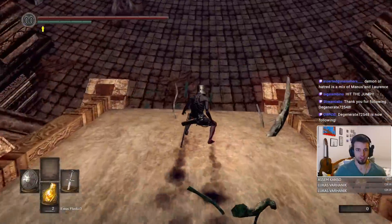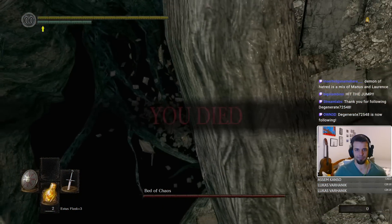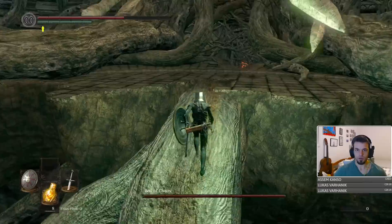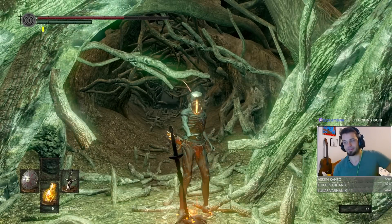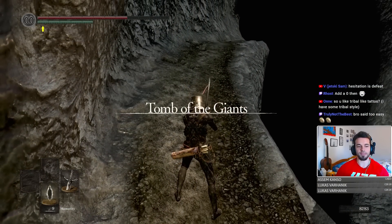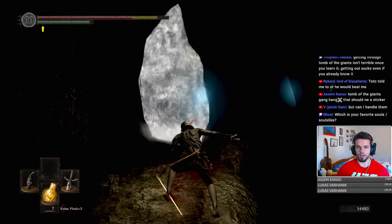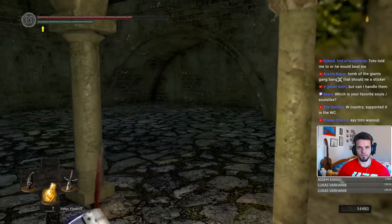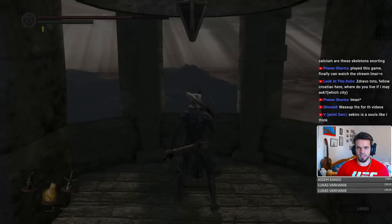It is goddamn dead. This should be the Tomb of the Giants. That's why I actually got lost a little bit — this is most definitely the way. Arrow to the ankle. The second bell, boys! Second bell rang. That means Sen's Fortress is open. Don't get shot by arrows. Get shot in the face, like always. Fog gate — yeah, finally. We are getting to see the chest. Right in their boobies. Try finger but hold. And there are the Four Kings.